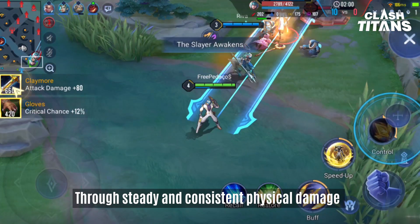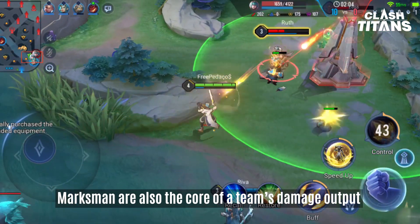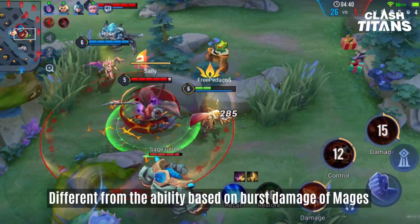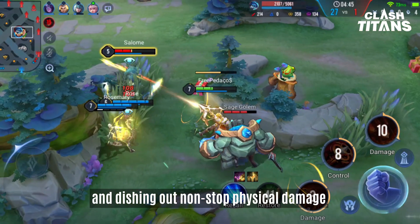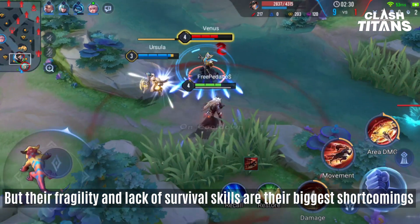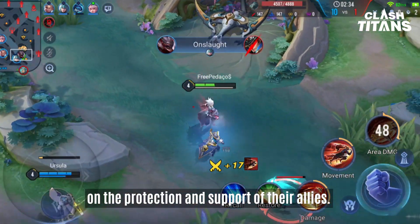Through steady and consistent physical damage, Marksmen are also the core of a team's damage output. Different from the ability-based burst damage of mages, Marksmen prefer suppressing their enemies from afar and dishing out non-stop physical damage. But their fragility and lack of survival skills are their biggest shortcomings, putting them in a position where they are dependent on the protection and support of their allies.